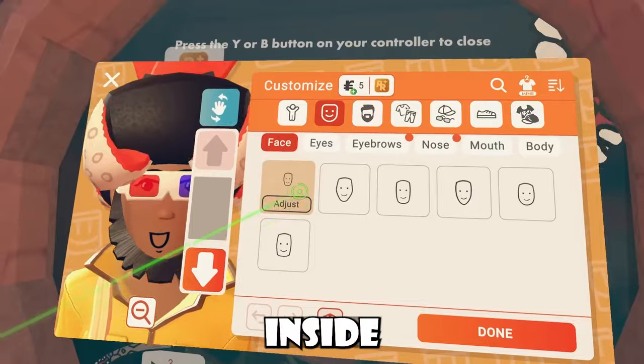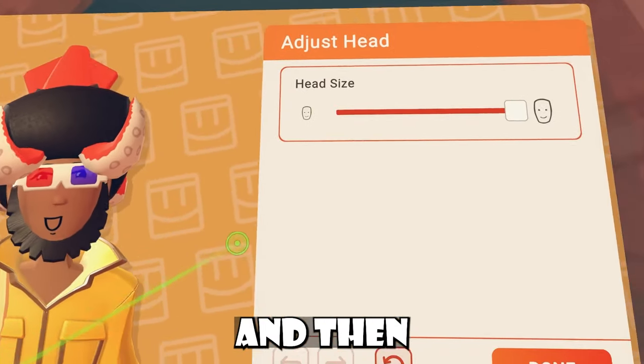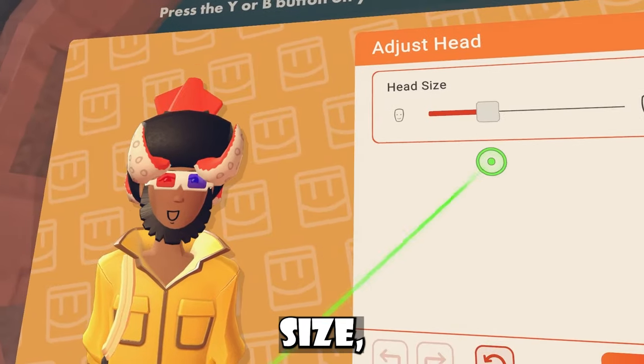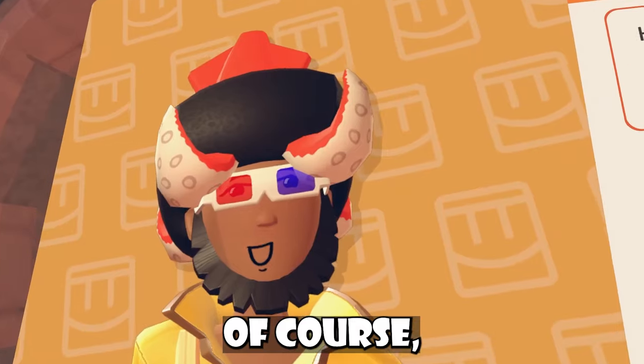Back to the update — as you can see in the customize menu, there's a face icon with an adjust button, and you're able to actually change your head size. Honestly, I'm gonna keep it big — I kind of like how it looks. But let me know what you guys think.